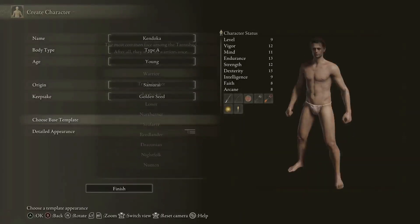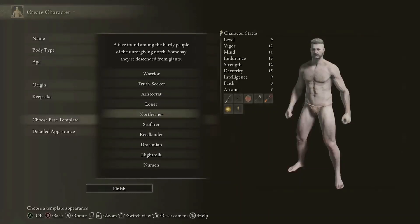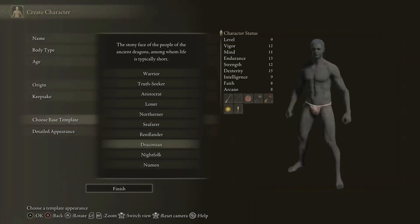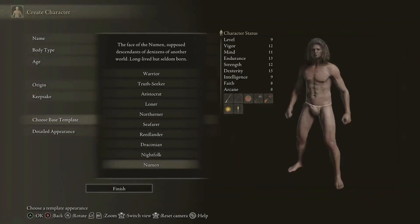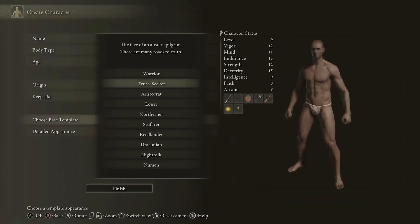So who looks most like a sort of Kendo-ka type person here? I would say probably the Wretch — I think he's the man, so he's going to be the one attempting this build.